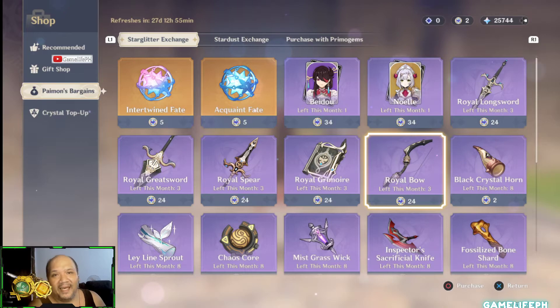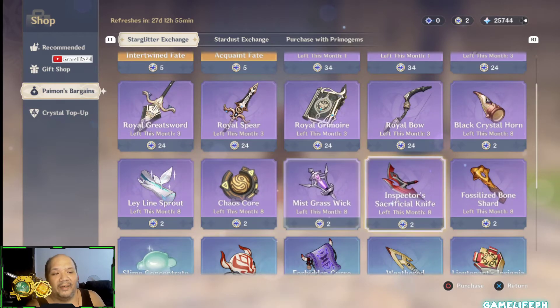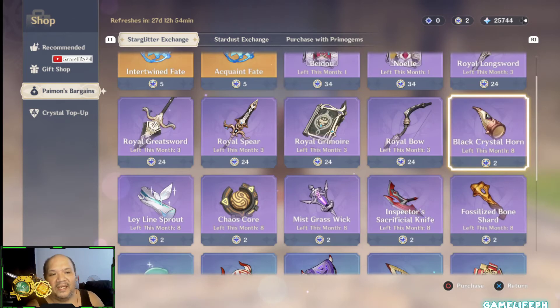We are right now in the precipice of a meta change in the game — we're transitioning to the next level, which is more about HP stat weapons. This includes the Staff of Homa and the Primordial Jade Cutter, as most weapons in the game are going to evolve. We're also getting the lithic set coming up soon, and for me the lithic set is way better than what's currently here.